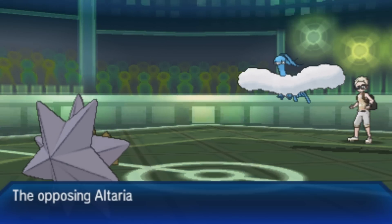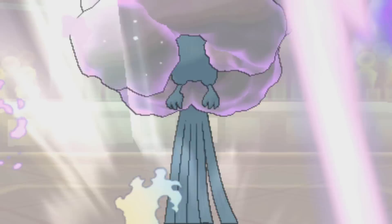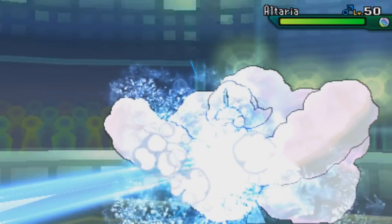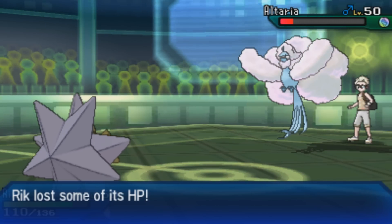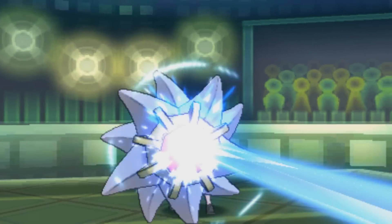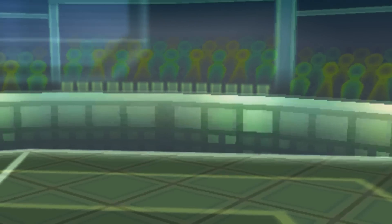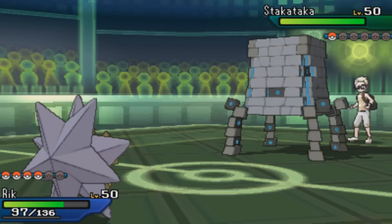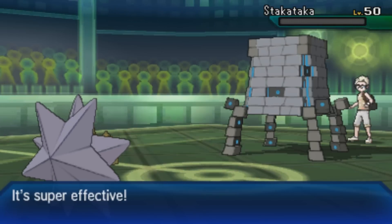He brings in Alteria. I know Ice Beam won't quite one-hit KO it, but Alteria can't one-hit KO Starmie either and I'm faster — even if he went for Dragon Dance I'd be fine. I go for Ice Beam and he ends up getting frozen, which I don't see very often. It really doesn't matter since he couldn't take me out anyway, but he turns into a popsicle and another Ice Beam knocks it out. Then Joltik comes in looking like a cluster of LEGOs, and Hydro Pump knocks it out to end the match.